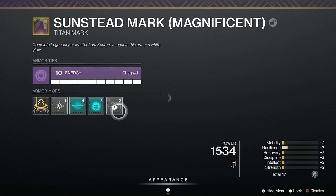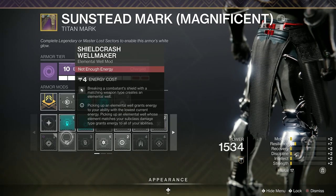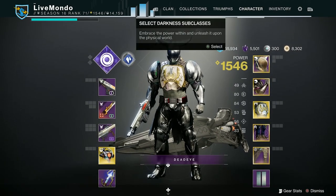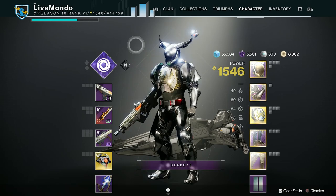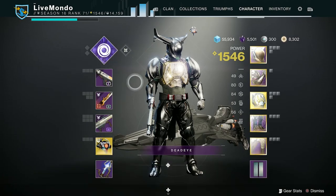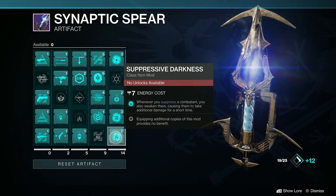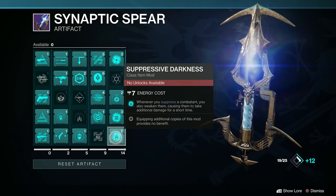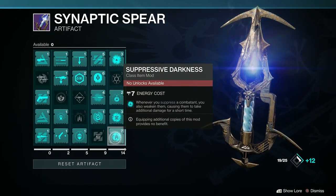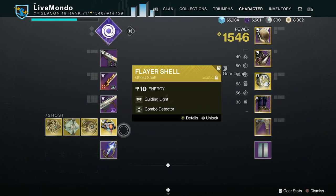I'm going to show my artifact — there's a perk called Suppressive Darkness. I never put it on because it's 7 energy, and I would have had to take off Suppressing Glaive. But Suppressive Darkness is probably the top tier one here: whenever you suppress a combatant, you also weaken them, causing them to take additional damage for a short period. That's top tier — but Suppressing Glaive is 4 energy, so I can't have them both on.